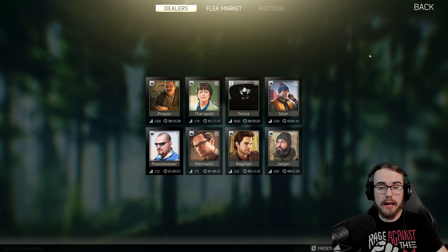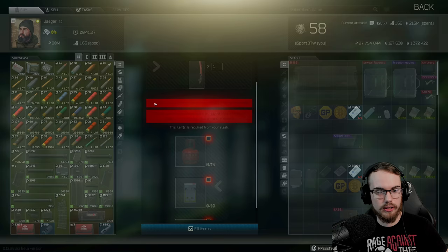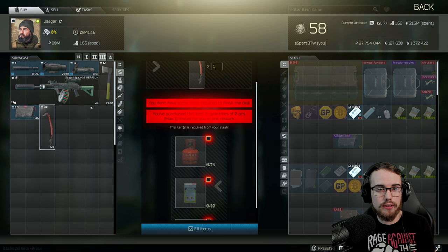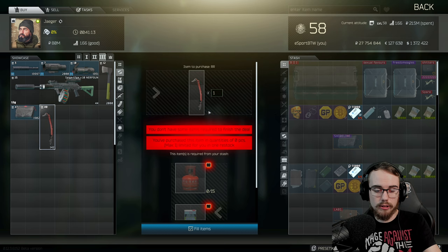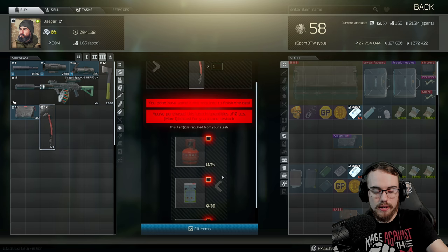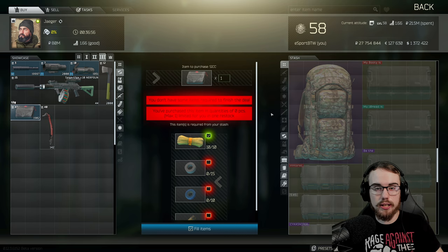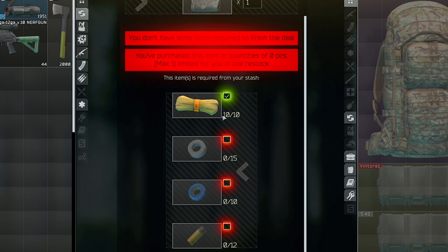The first place we're heading to is Jaeger. We're going to go through the traders and head towards level three. Unfortunately this trade comes in at level three, so anytime before that you can't do this, but it gives you an opportunity to save for the items required. One of the trades you also get at level three is the trade for the Red Rebel, which is decent at 15 propane tanks, 10 fuel conditioners, and 15 defuel. For the sick case trade, also at Jaeger level three, we're looking at 10 paracord, 15 duct tape, 10 insulating tape, and 12 packs of nails.